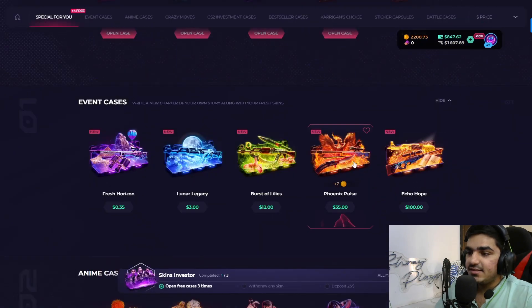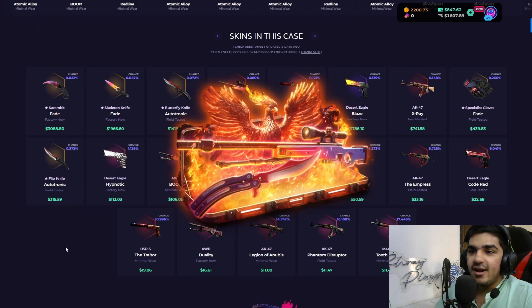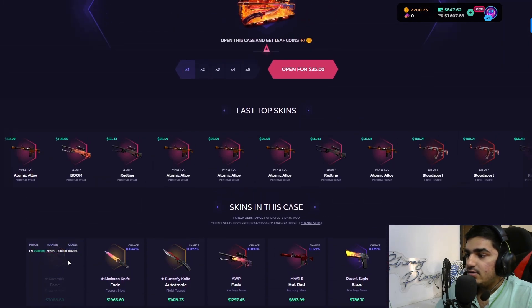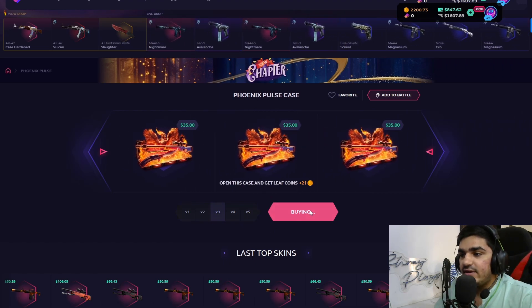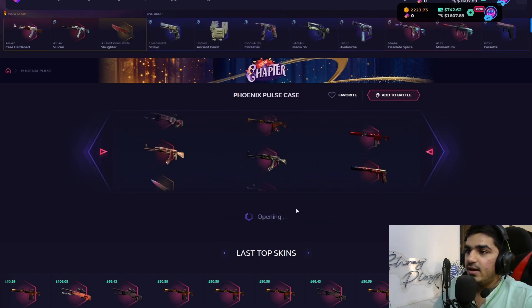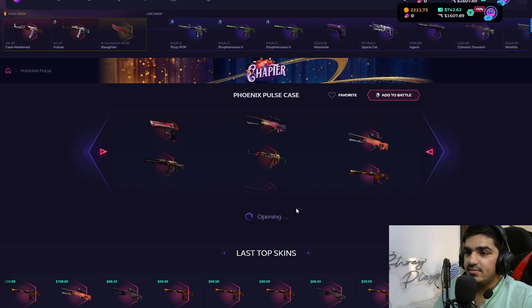The fourth case is the Phoenix Pulse case at $35. You can get a Karambit Fade, a Skeleton Knife Fade, or an M4A1-S Hot Rod — one of my favorite skins. There's also a Legion of the Empress. We're going to open three of these instead of five since it's $35 per case and we want to keep some balance for battles.